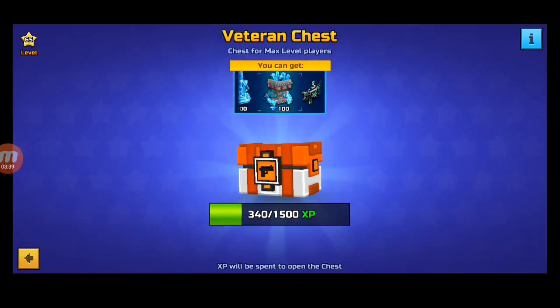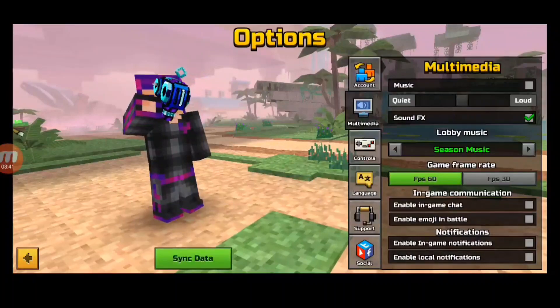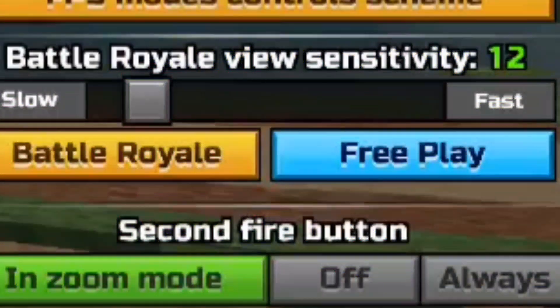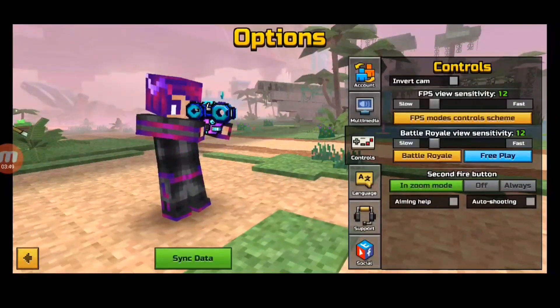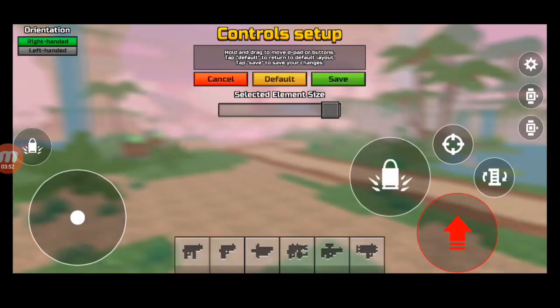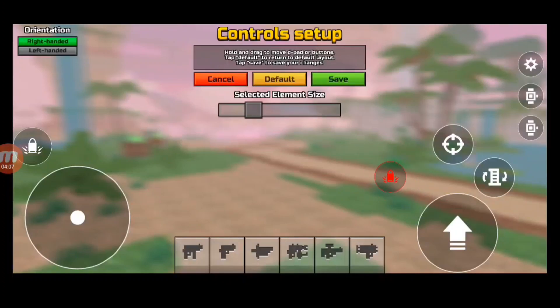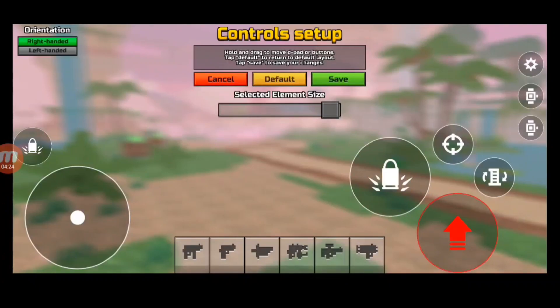For aim, let me show my settings. My sensitivity is set to 12 — that's for all matches. I have the movement button big so it's easier to move around; I can tap anywhere on it instead of having to hit a small target. My shooting button is also big for the same reason — if it's large I can click anywhere near it rather than having to hit a small center.